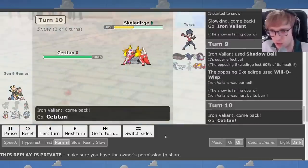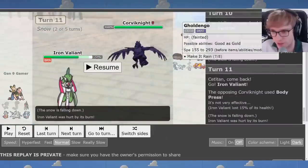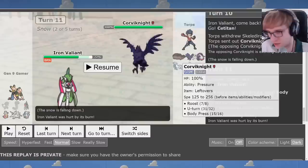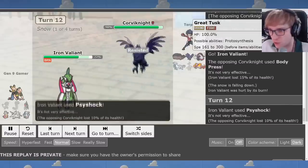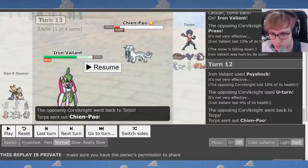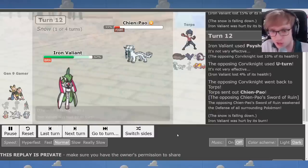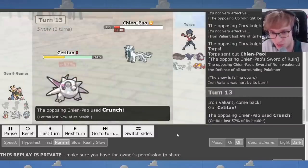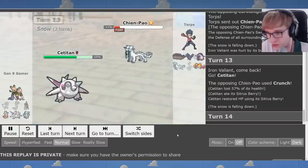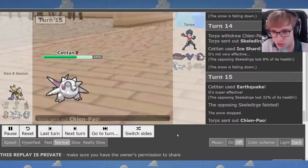Skeledurge being a little bit of a nuisance. We go to Iron Valiant, try to get the big Shadow Ball off and we get it — crucial damage against Skeledurge. We get burned. Big whoop. I go to Satitan on the switch out — my genius decision — and then I go back to Iron Valiant. To commit to Belly Drum would be a throw because Skeledurge is still up. Actually, does Skeledurge simply die to Earthquake? Maybe that was the Belly Drum moment and I just threw. We go Satitan — we have the Snow Defense boost allowing us to shrug off Chien-Pao. I go for the Ice Shard, and now an Earthquake will take out Skeledurge very simply and effectively.